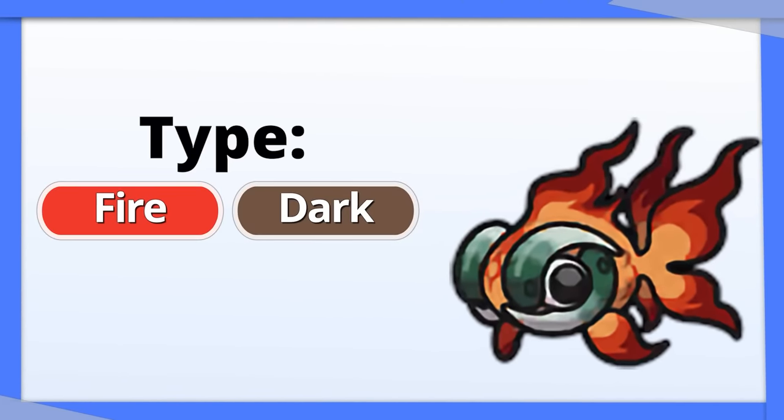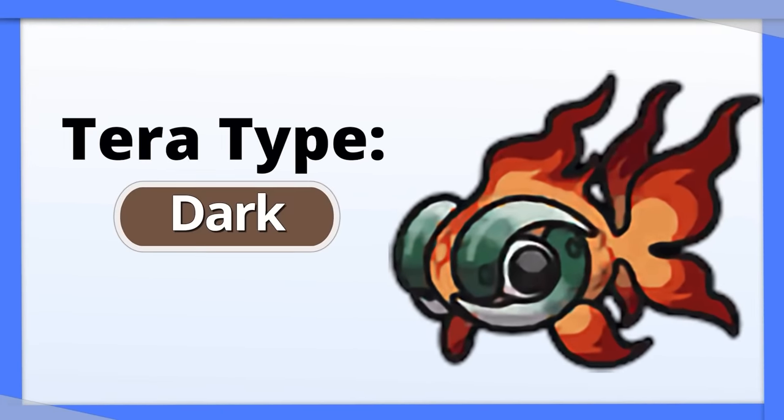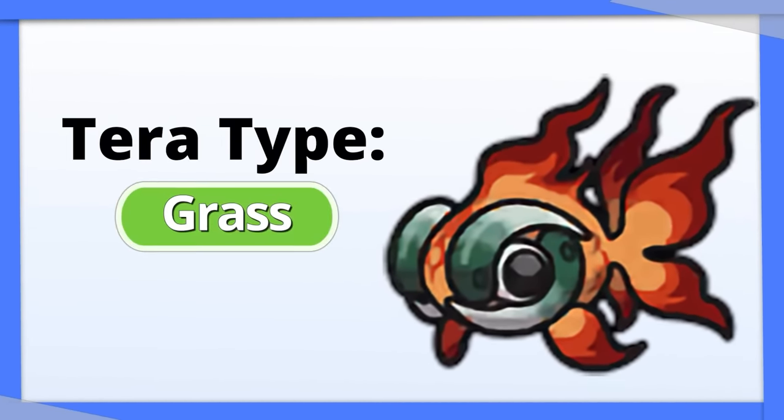Chien-Pao is a Dark/Fire type that can excel both offensively and defensively by running Tera Dark. If you want to focus purely on your defense, I recommend Tera Grass.